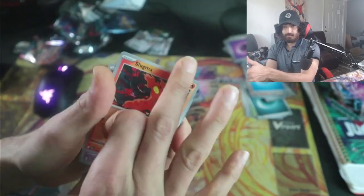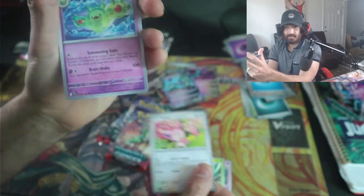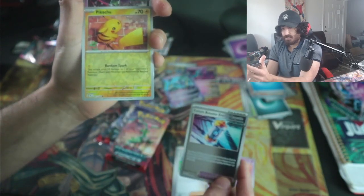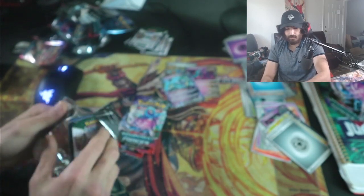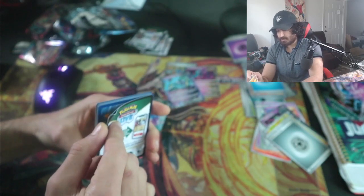Alright, let's keep going. Slugma, Solasys, Scyther, Skitty, an Explorer's Guidance — not bad, we're looking for more of those nice cards — a Future Booster, Pikachu, and Iron Valiant. Nothing crazy. We haven't been lucky at all, I'm not gonna lie. We only have three packs left, only got one alt art, and all these packs have really beaten-up cards. Somebody hurt these cards somehow.